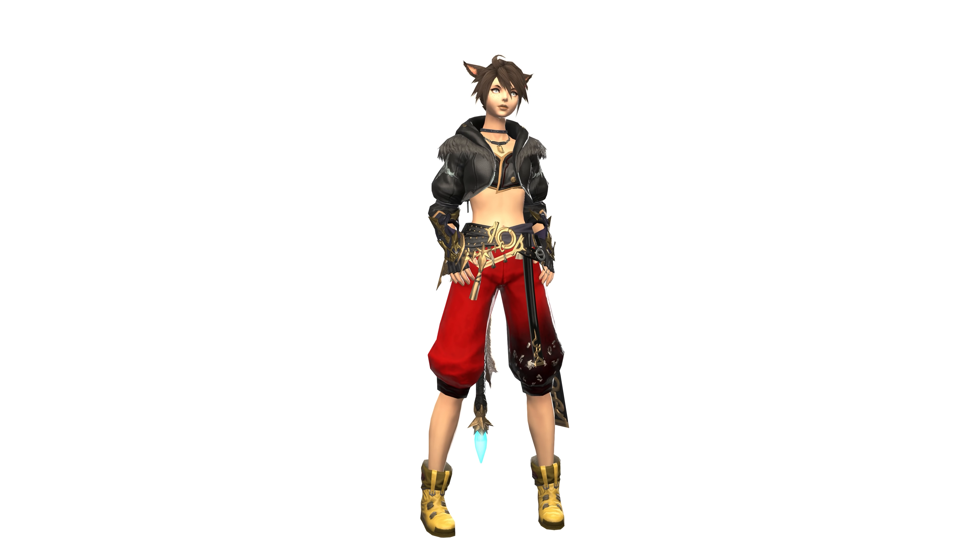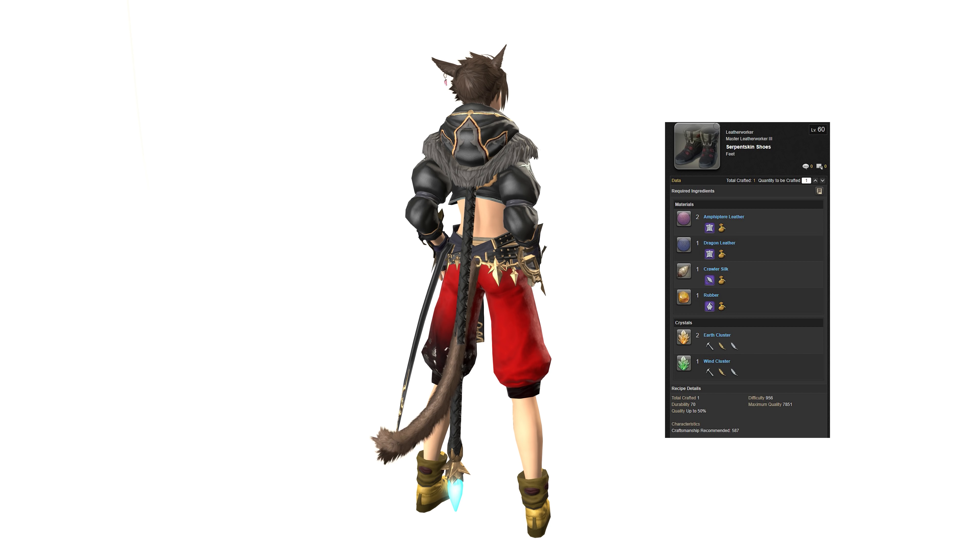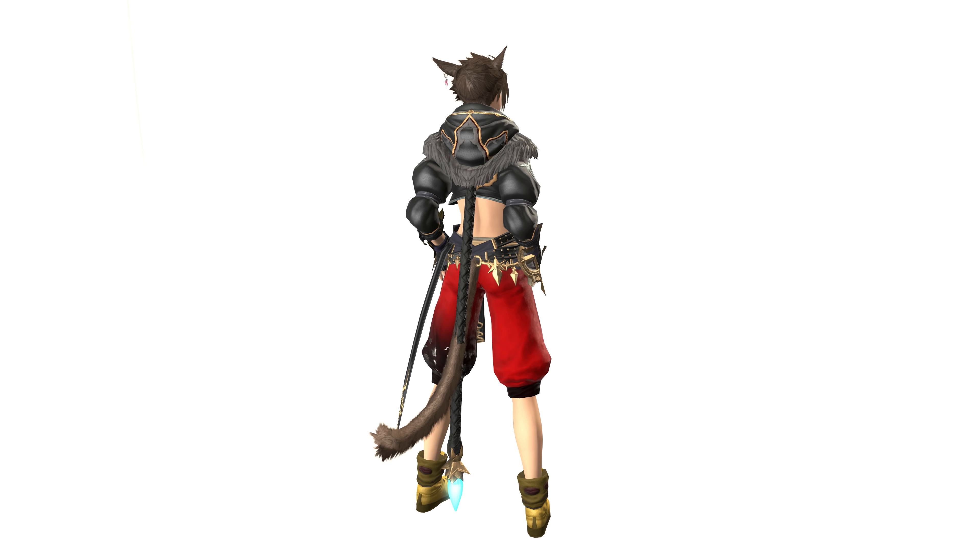For the boots, she chose the Serpent Skin Shoes, dyed honey yellow. These are just a basic leatherworker crafted recipe, but they look really good — they don't need to be anything too extravagant. She looked at all sorts of different boots but kept coming back to these, and I can see why. They're very simple but offer the same heel length with that puffy bit at the top with the straps. They look like a pair of trainers, which is perfect. No other trainer-type gear dyes quite as well as the Serpent Skin Shoes with honey yellow.